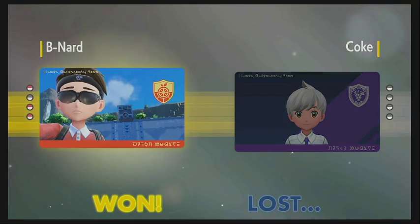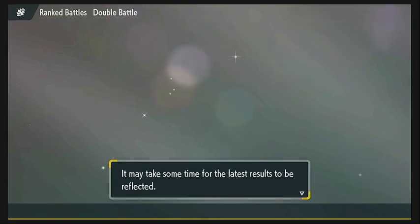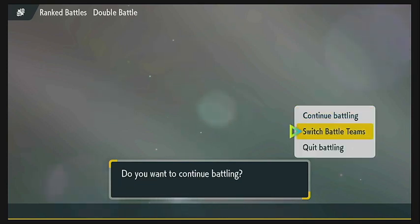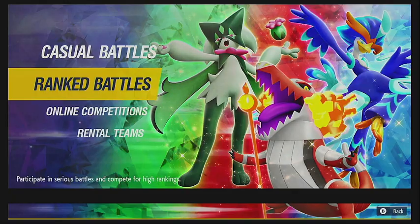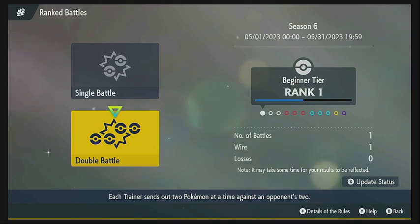We're going to win that one 3-0 against Coke. That was a really fun game actually — very fast-paced, high-octane competitive game. Very good showing for us in our first foray into VGC and into Ranked on Scarlet and Violet. We're going to get some rank up from that. We went up halfway on Rank 1 there. We are 1-0 in Ranked — undefeated 1-0 in Ranked right now, I might add. That will probably be the first and last time I get to say that, but that's fine.